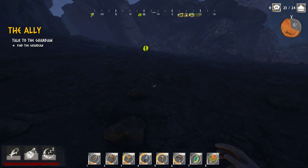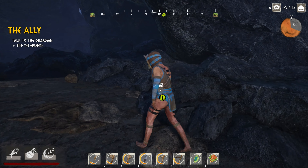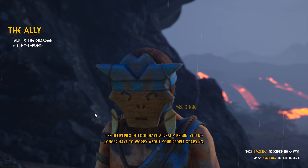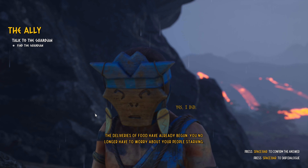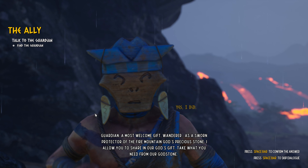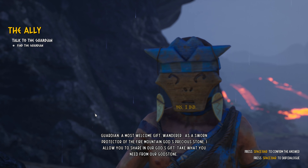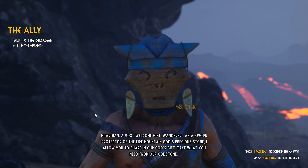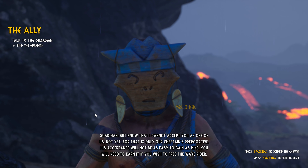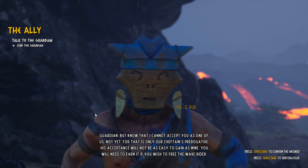It is nighttime so after we speak to the guardian we'll go ahead and go to sleep. The guardian says: 'Did you raise the building you spoke of?' 'Yes I did, the deliveries of food have already begun, you no longer have to worry about your people starving.' Guardian: 'A most welcome gift wanderer. As a sworn protector of the fire-bound god's precious stone, I allow you to share in our god's gift - take what you need from our god stone.'